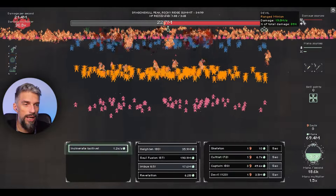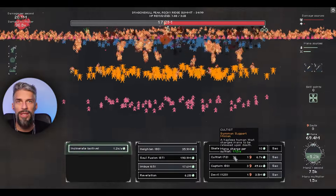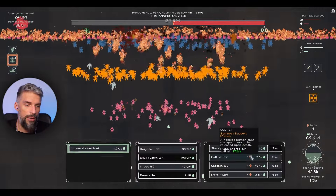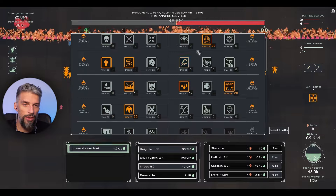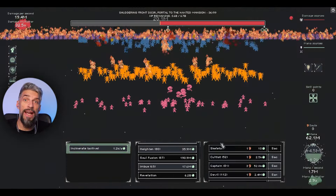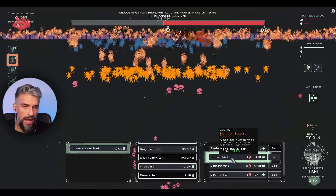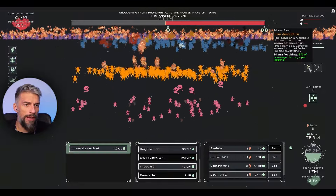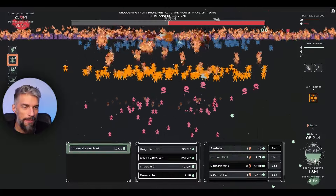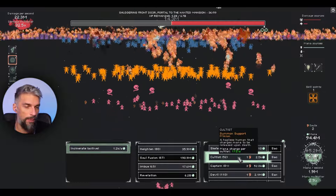Our DPS right now is 19 million plus 2 million from ghasts - 20 million total. That's better than anything we've seen so far, although it's pretty mana heavy. Even with all the buffs for cultist mana generation it's still not enough. We've got a game changer after the side quest on stage 36: I've acquired the Mana Fang that leeches 8% of average damage per second as mana regeneration.